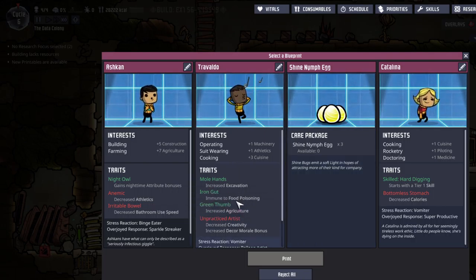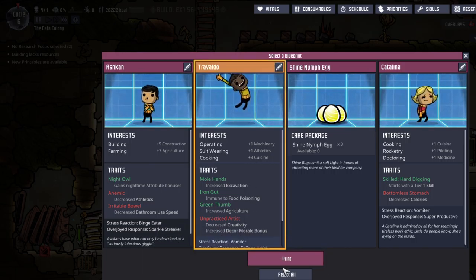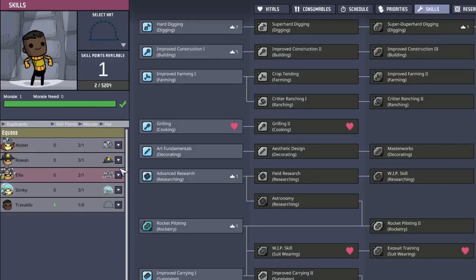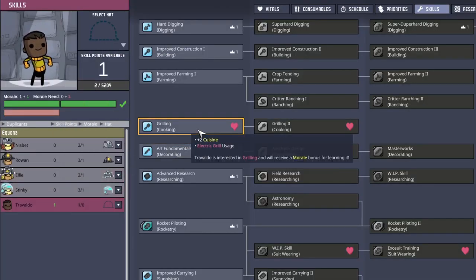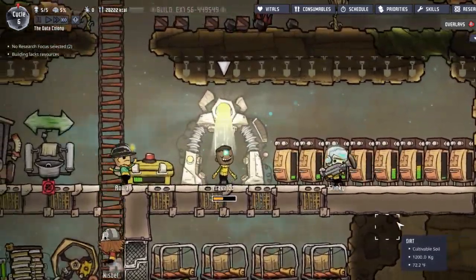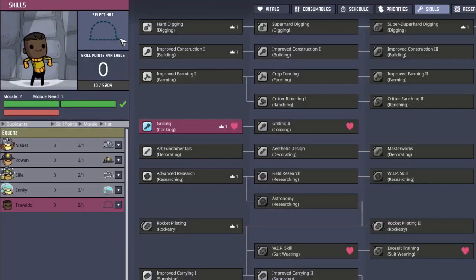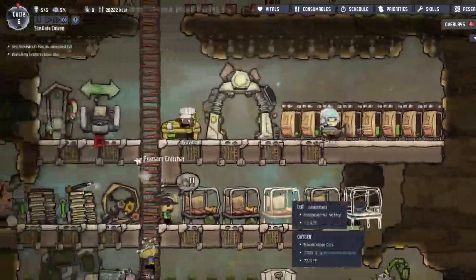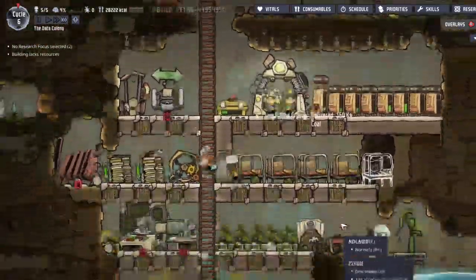Oh wow, that's a lot of good traits. You're an everything guy — sure, I'll take you, Trevaldo. And you come with a skill point, that's nice. What do you like to do? Oh, grilling — I'll take that. And yeah, you need your grilling hat. Cool — now to make him a bed. This guy will feel right at home.